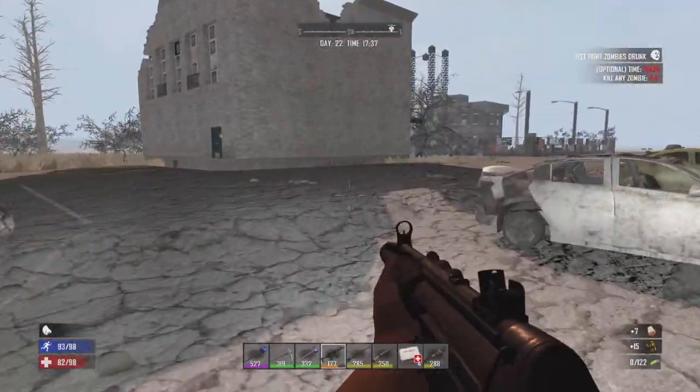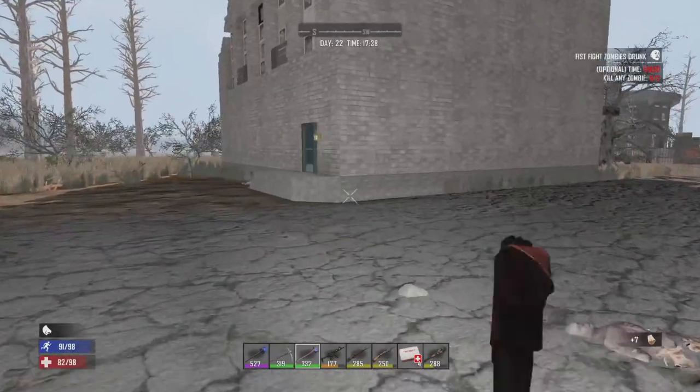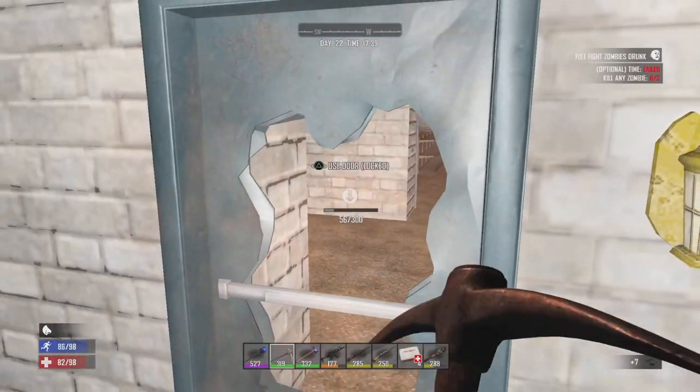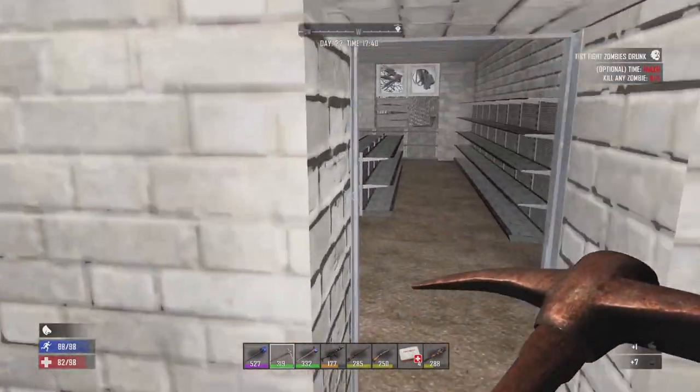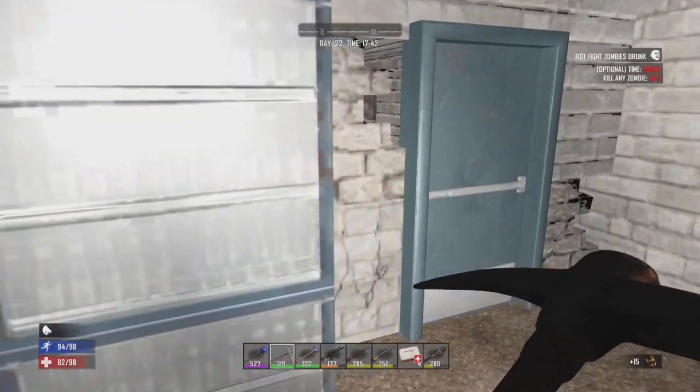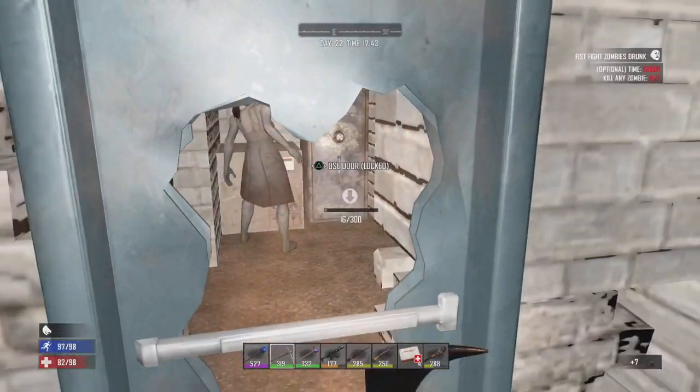Where do we want to go looting next here? Let's go hit up this area here — not a bad POI. There should be a gun safe in here. Oh, got a couple of zombies — got a lady hiding with a gun safe.